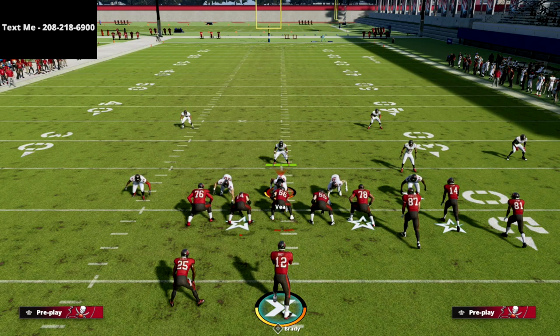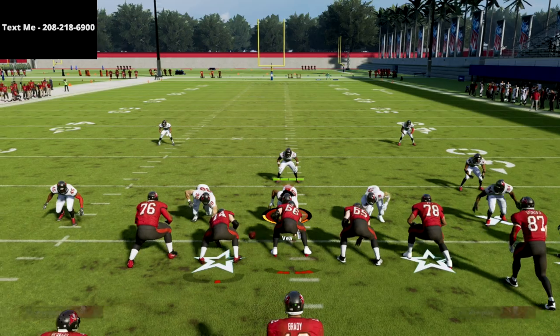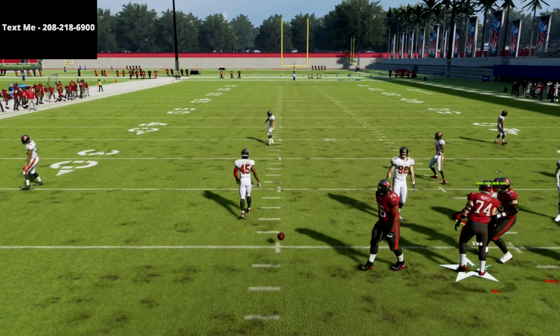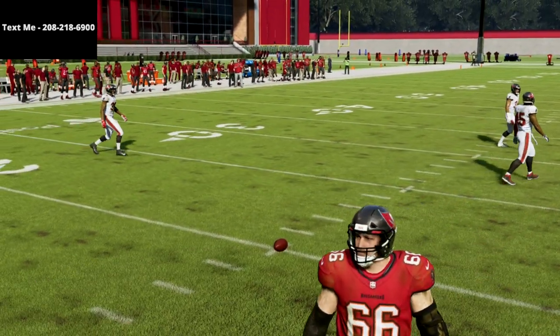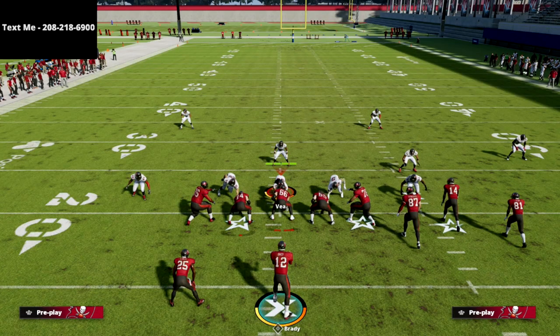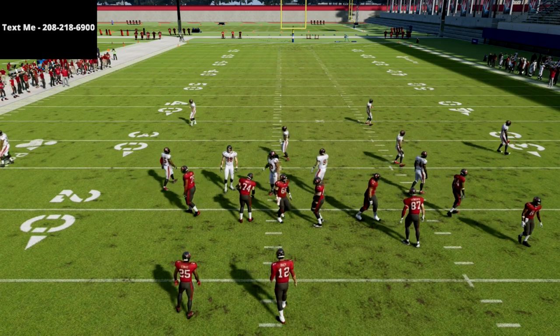In this video, I'm going to show you a simple little trick that you can use to basically glitch match coverage out of the gun bunch for a one-play score. This is really, really effective specifically against man coverage as well. It's a really good man beater, zone beater, all that stuff, but it's really good against match. So I'm really excited to share this with you. This comes out of the gun bunch.